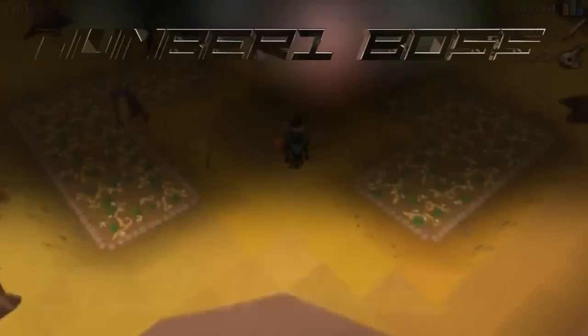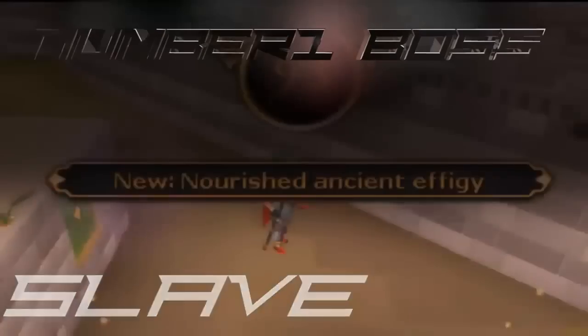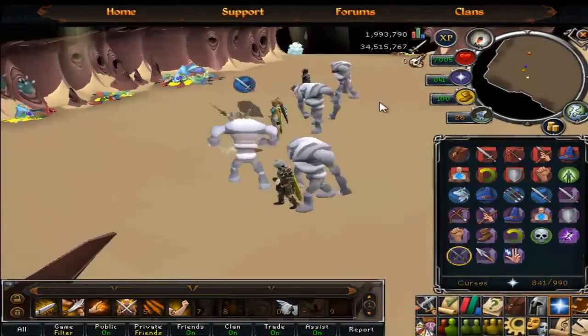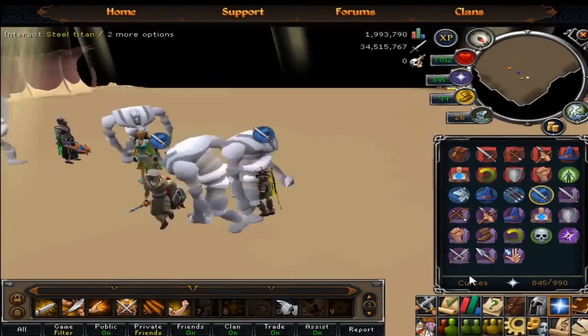Hey, what's going on guys? So as you can see by the title, Cow Fight King — it does work as a Slayer task. I hope they don't fix this because it's not really too overpowered, it's just kind of fun and it brings Slayer to a new level, and it's still a really good experience.